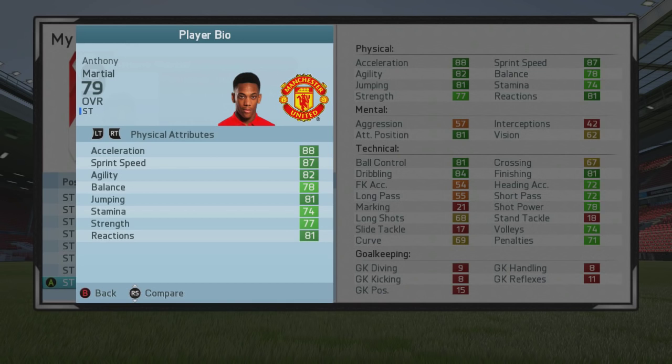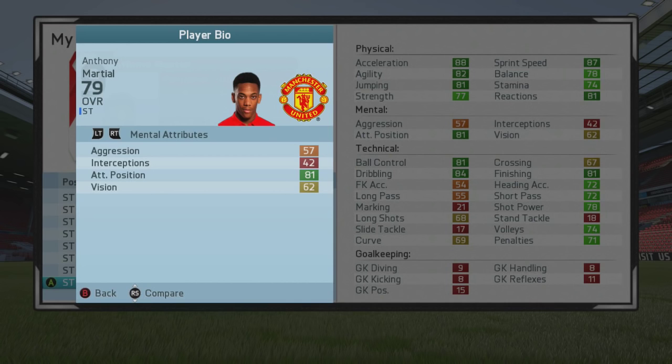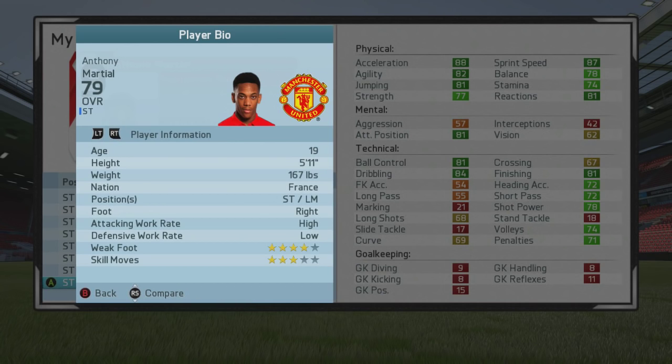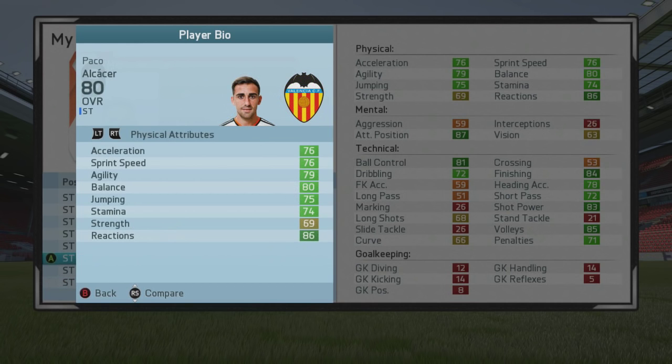Next up we've got another young player — this is Anthony Martial of Manchester United, 79 overall. Not the greatest attacking positioning and finishing for now, but when he reaches his potential that will be exponentially higher, potentially even into the 90s, so he will have amazing attacking positioning and finishing. He's also got 84 dribbling, good speed, agility, jumping, and reactions. Can play as a striker or left mid — preferably as a striker. 19 years of age, high attacking work rate, four-star weak foot, three-star skill moves.